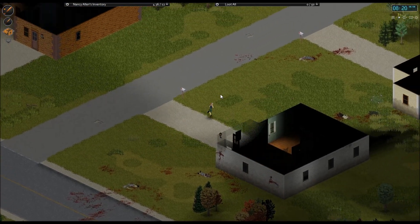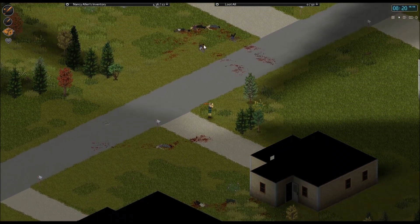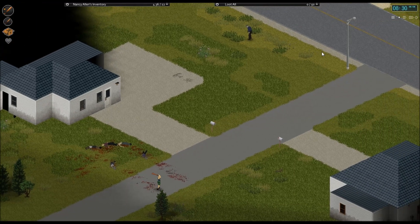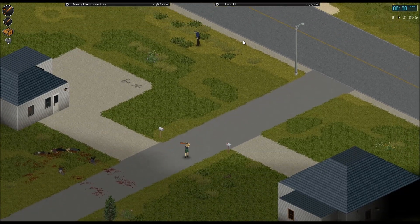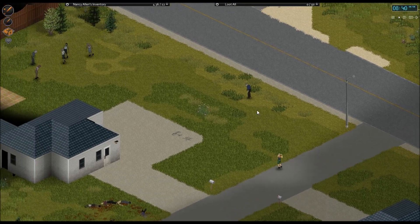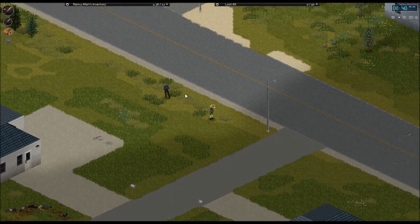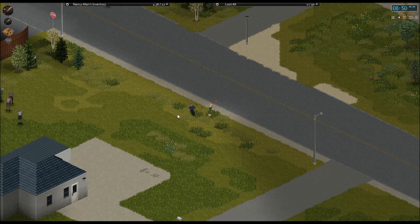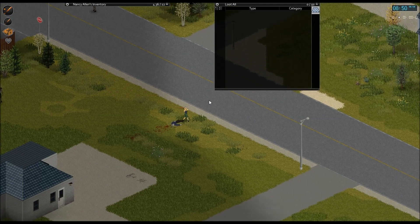Zombies are no longer as susceptible to fire as they were before — previously they would burn. There are zombies up there. Zombies can now have keys on them to the houses, and some of the houses are locked and need a key to get into, or you can bust a window. Zombies will attract each other by making noise. In this version, if you make too much noise while sneaking around them they'll be attracted to it. They're now attracted to the sound of you killing another zombie — if he makes enough noise they'll run over to it.